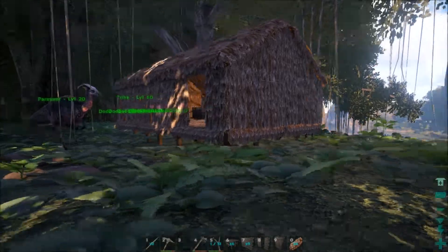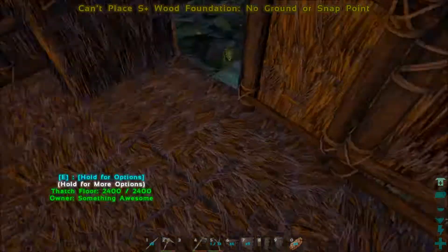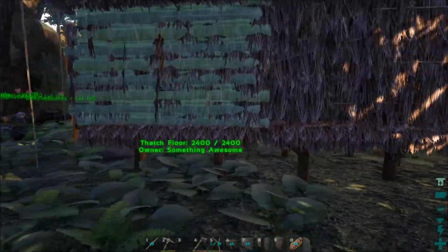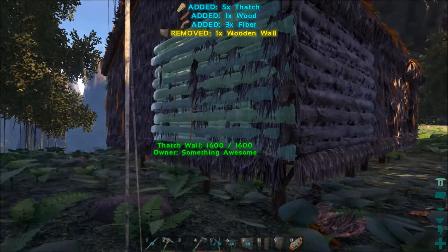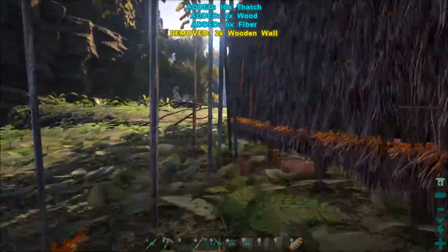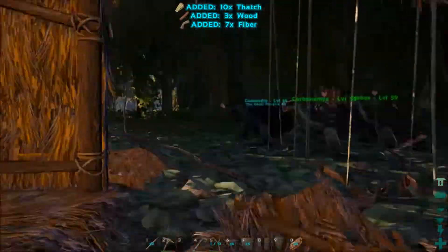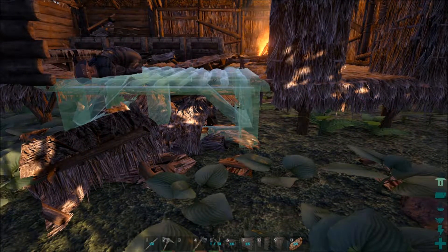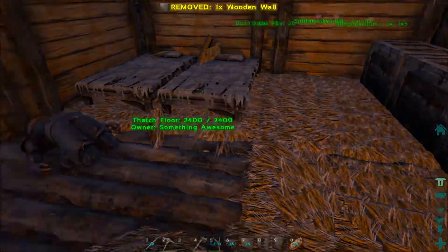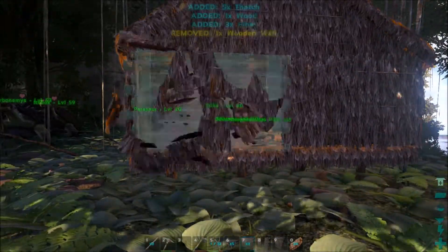Alright guys, we are back at the thatch house and we are going to work on replacing it. We can't just replace it, can we? Oh no, that's not going to be good. Alright, the Structures Plus mod is not going to let me just replace stuff. So let me try something. Alright, it's just going to take that down — that's fine. What is all this stuff going to destroy? We might actually have to go get some more stuff because I don't want to actually have to destroy all of this.